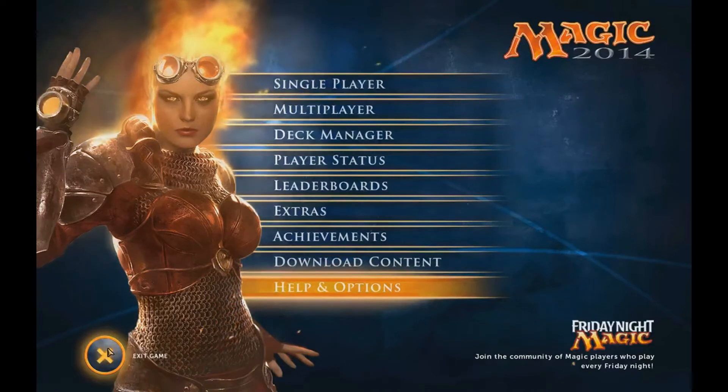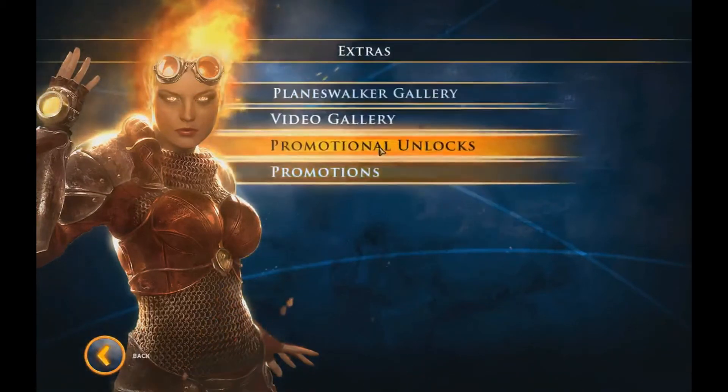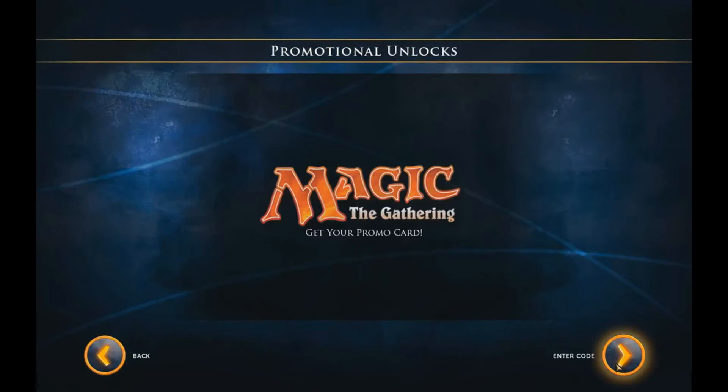Wait for that sync to finish, then relaunch Magic, and once again go to Extras, Promotional Unlocks, and enter in the codes again. If when you relaunch Magic your resolution has changed, just ignore that for the time being and enter the codes first.